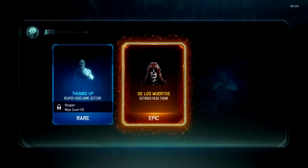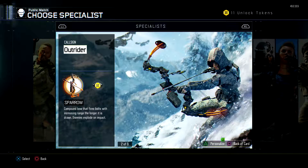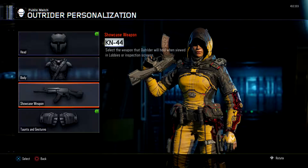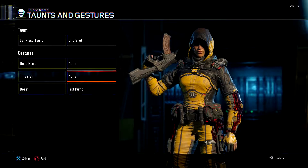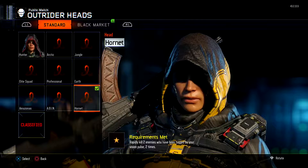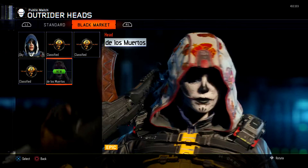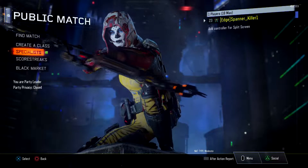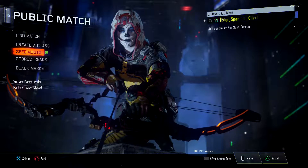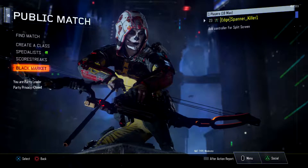Let's go again. Got a rare. De los muertos — Outrider head. I've got to have a look at that. Let's put it on quickly. We have a Boast gesture, fist pump. Going to put that on. Oh, we got some new ones — she really looks out of place. That looks really weird. It's good, it just doesn't look good with the rest of the outfit.